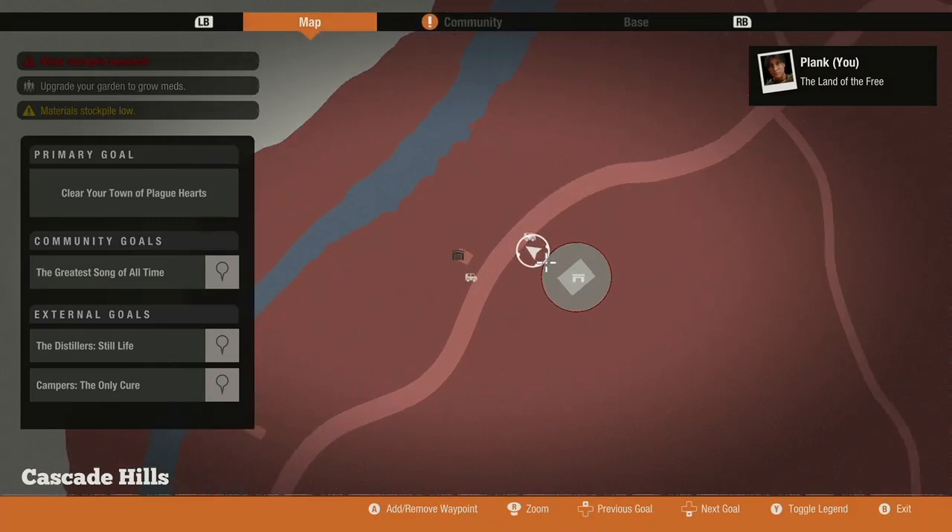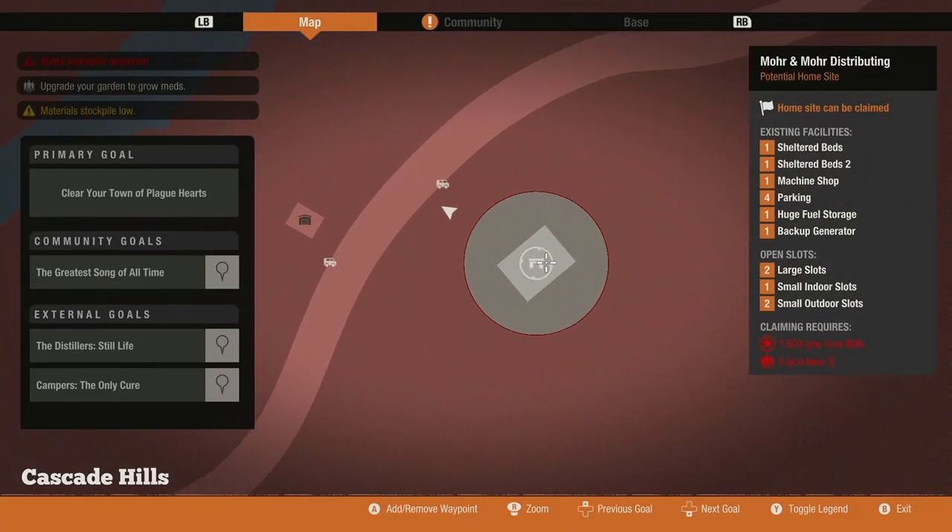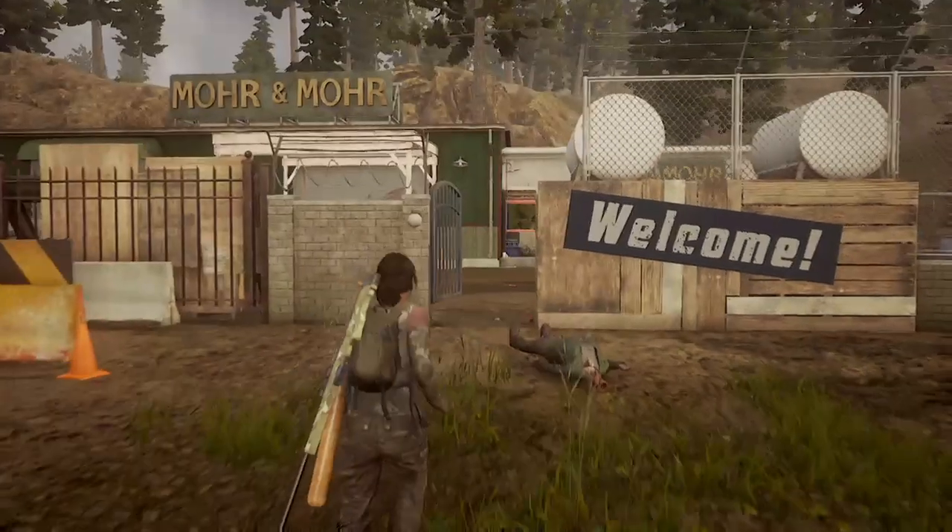Now before we get into the base, let's check out the specs. The More and More Distributing base is located in the Cascade Hills or the foothills. It has one sheltered beds upgraded to level two, one machine shop which is a mod for your workshop, four parking spots — the most in the game — one huge fuel storage at storage level three, one backup generator which means the base comes with power, two large slots, one small indoor slot, and two small outdoor slots. The large slots are also outdoors.